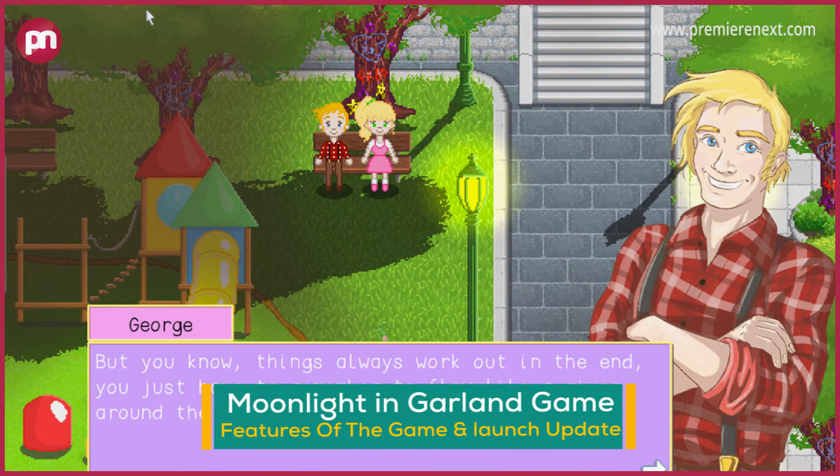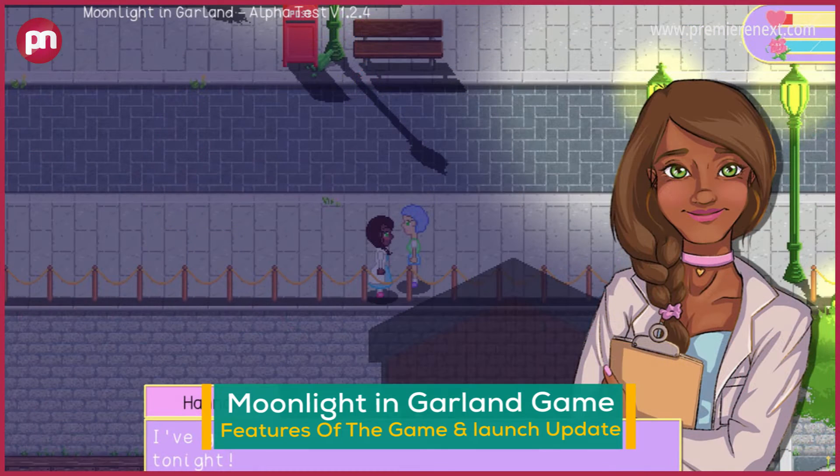About the game Moonlight & Garland. Moonlight & Garland is a comfortable open-ended life sim that sees you making another life in the bustling city of Garland. Find an apartment and make it impeccably yours, become close acquaintances with your neighbors, grow your metropolitan garden.